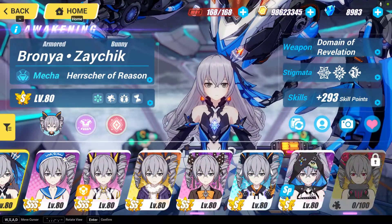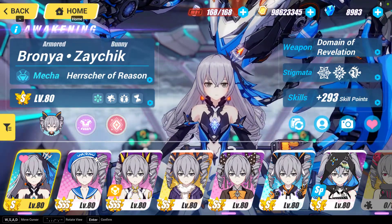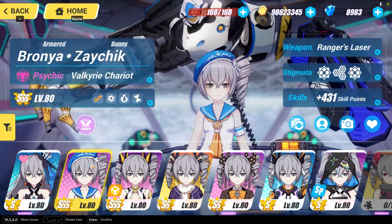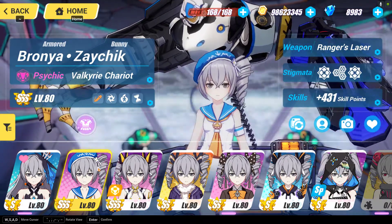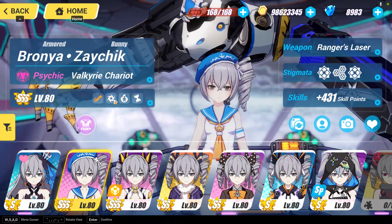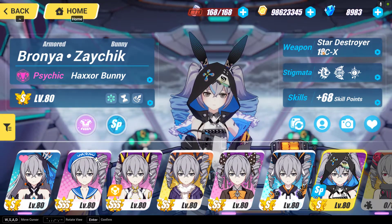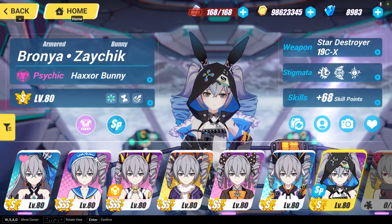The Bronya set is the most complicated set because the weapon type is different. There are three types: scatter missile, short missile, and laser. Even if you have a laser like Bros EX, give it only to Yamabuki Armor or Drive Kometa — they can benefit from it the most. For Valkyrie Chariot, give her any weapon; it doesn't matter, because once she has collected all SP she'll be able to use her gather ability. For Haxxor Bunny, give her either Star Destroy 19CX or the Domino of Revelation, as she benefits from both.